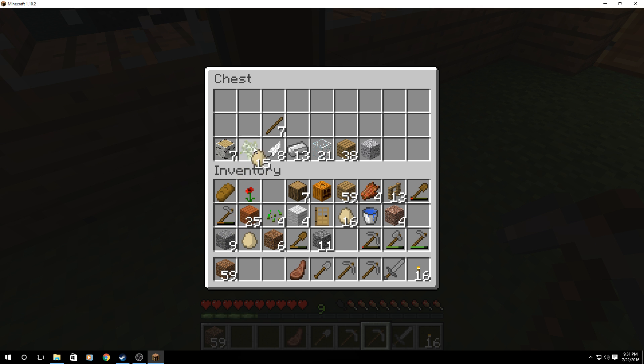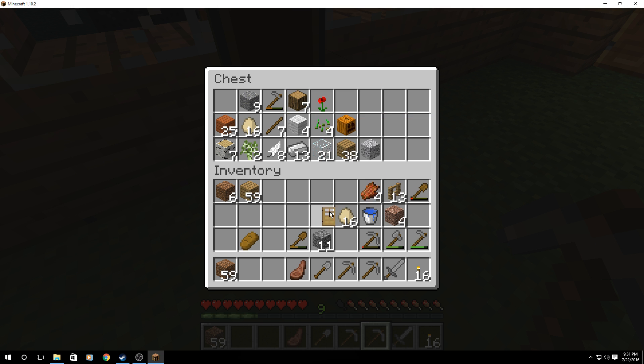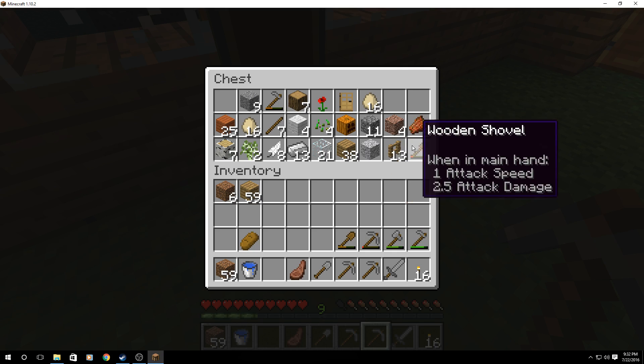Might as well just sort our stuff. Keep the bread out, keep the wood. Pumpkin, water bucket — that's kind of helpful. I'll put that on my taskbar actually.